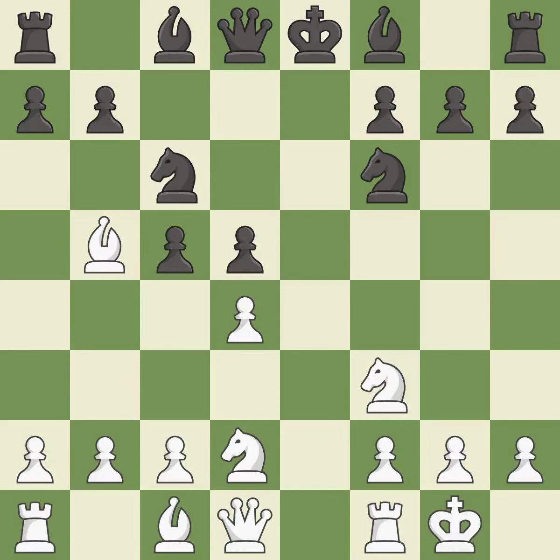The rooks are coordinated and powerfully doubled on the file — it is best. This threatens to activate a rook by getting it to the 7th rank — it is best. This captures a vulnerable pawn — it is best.